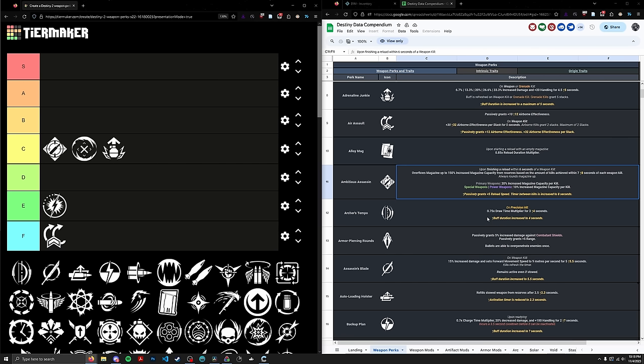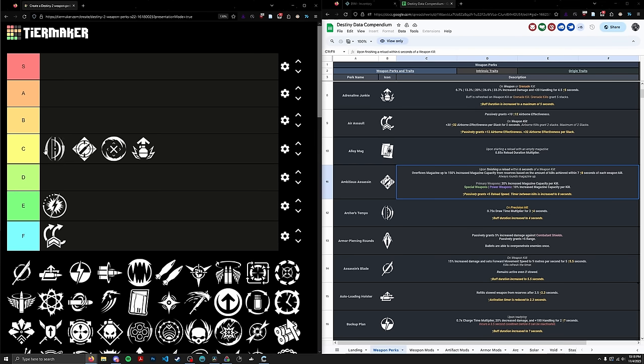Next up, we have Archer's Tempo. It's arguably the most important bow perk. When I use bows, I use them to stun overloads with Overload Bow, or I'm swapping to the bow to shoot it quickly and swap off. That said, if you have a bow and need to repeatedly shoot enemies — whether it's one single enemy you need to shoot multiple times, or clearing a bunch of adds — Archer's Tempo is one of the most important perks on a bow, especially because it deals with draw time instead of reload, which is a very important stat for bows. Because Archer's Tempo is really forcing you to play around a legendary primary, I'm going to put it in the C tier. It's a pretty decent perk and important for bows, but compared to some stuff in S, A, and B tier, it doesn't hang out up there.